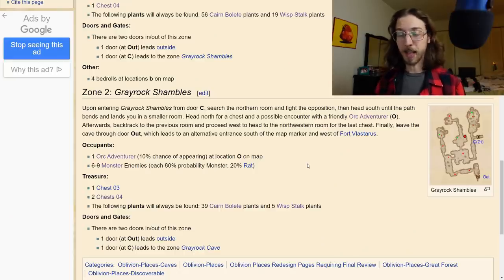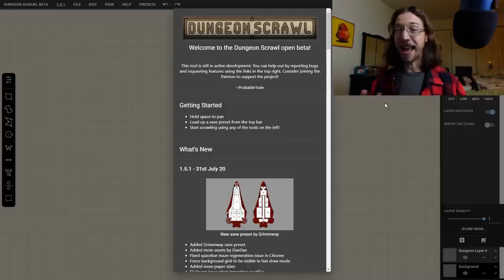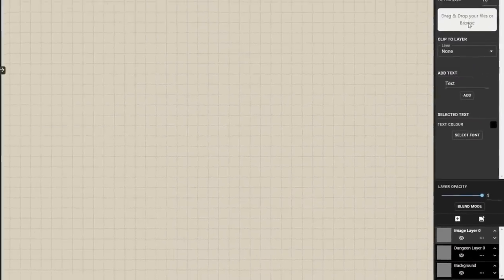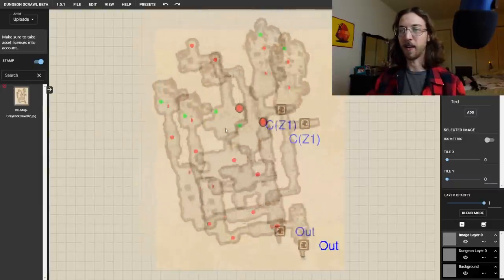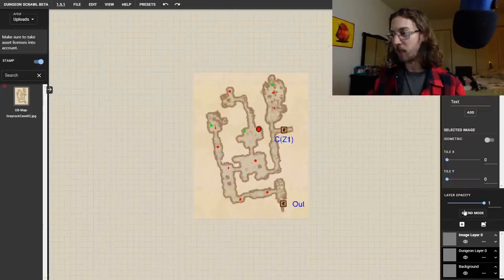Now it's time to bring this map to life for our D&D game using our second awesome tool: Dungeon Scrawl! You can bring in any dungeon map image and make your own simplified version of it. I have a whole video on how this tool works linked in the description. We add an image layer, browse, put our map in, and now I'm hovering around here — I have to hit escape to get rid of that — and then move this around and place it as we like.